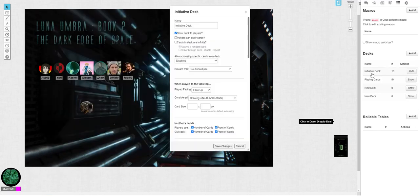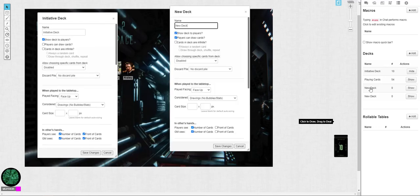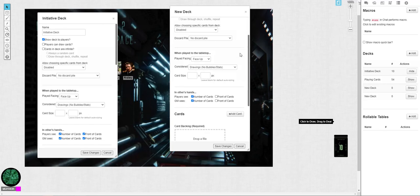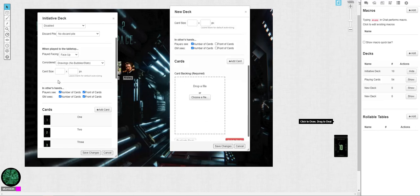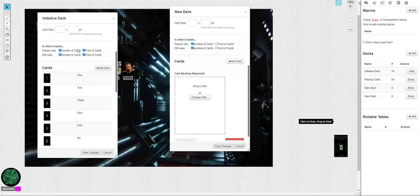So we've got our new deck and our initiative deck. You want to show the deck to players, you want to have 'draw cards' enabled. If you turn this on or off, it'll let you go above 10. You want to disable choosing specific cards, and then you can have discard pile on or off — either way works.